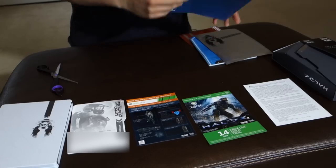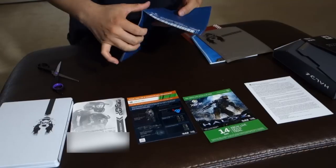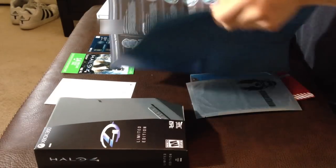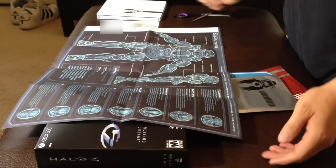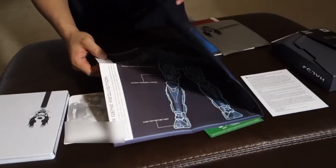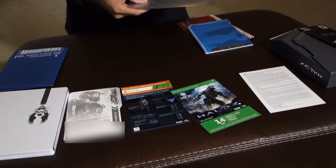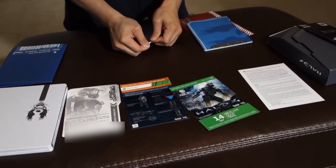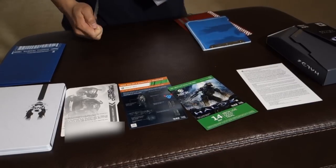A 14-day trial of Xbox Live. What this is — Gabriel Thorn, Mjolnir Reposit — this gives a nice detailed layout of the Spartan Armor. Very nice. Any geek will want this. Here's another briefing, another packet. This one's sealed, sealed it pretty nicely actually.